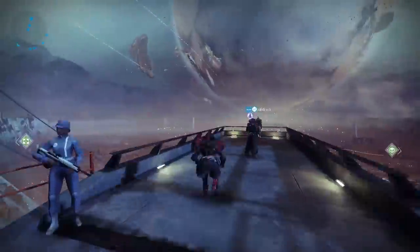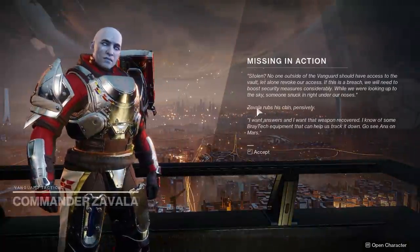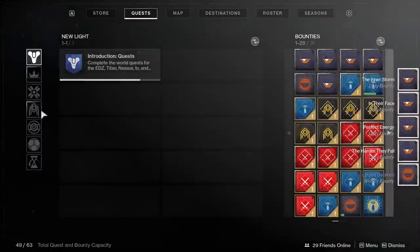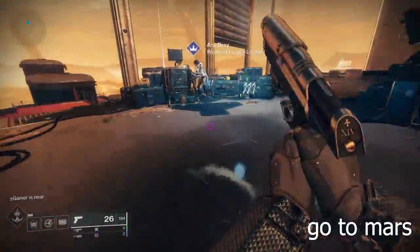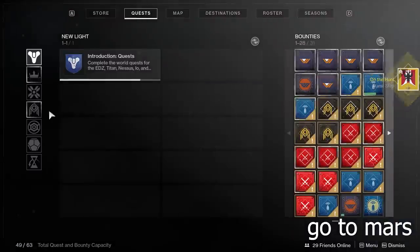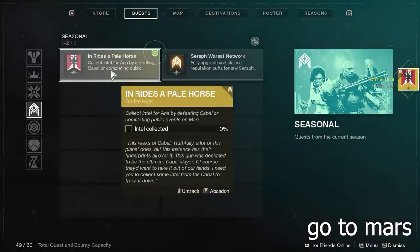This next step involves returning back to Zavala, and upon doing so, this will launch us into the next quest step which requires us to go to Ana Bray. Upon visiting Ana though, she'll ask you to collect intel by defeating Cabal or completing public events on Mars.